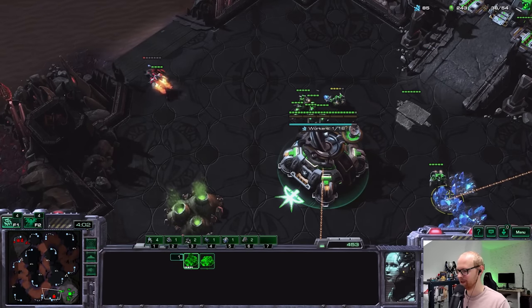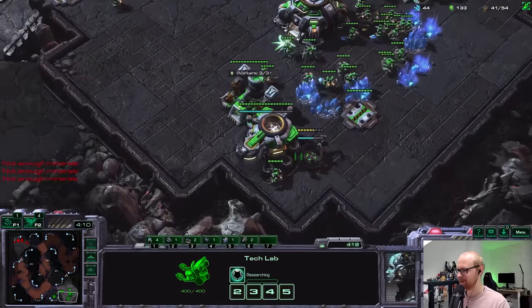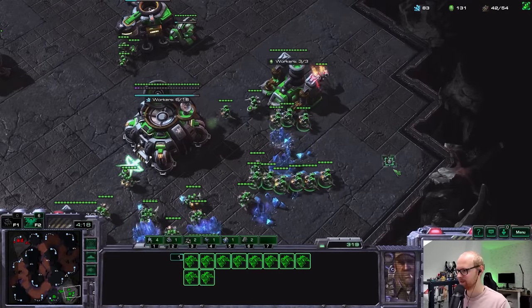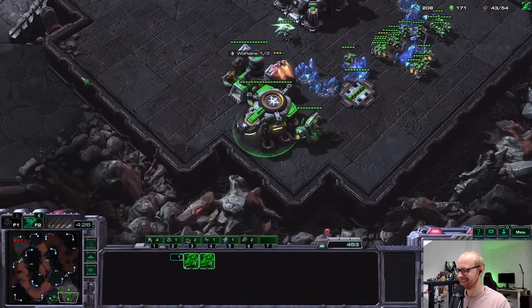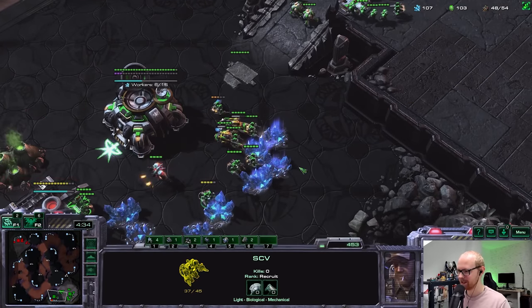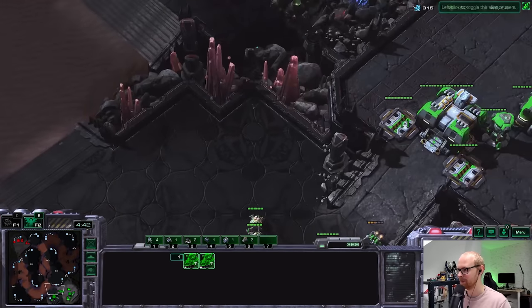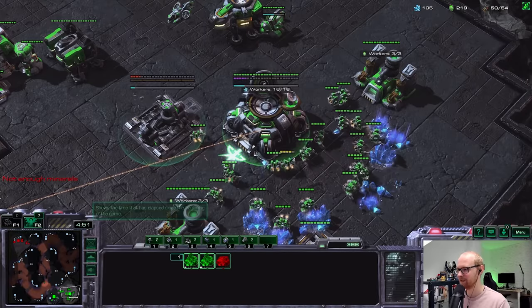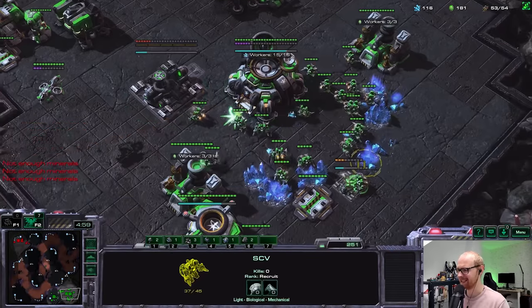My reaper fell, but that defense was good enough. Now he's going to jump up with his reaper to scout the main — I want to try stopping him from seeing the second starport. I tried pulling SCVs to stop him but he's going to see it anyway. It's so hard to stop those with workers. The biggest deal is that he scouted the second starport and — worse — he scouted the double tech lab.